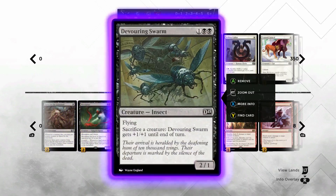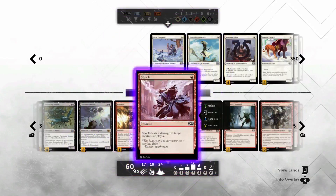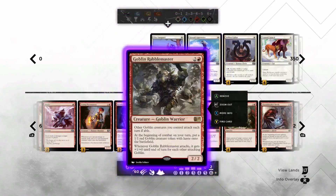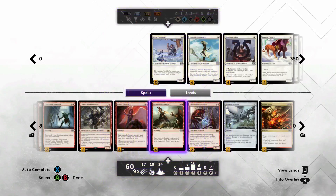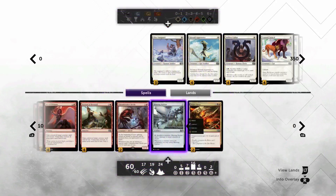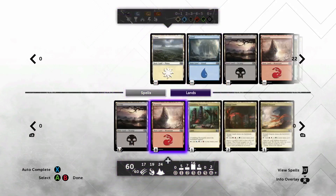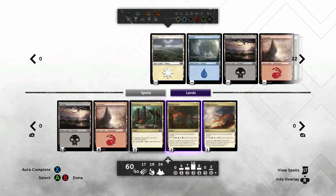Four Devouring Swarm, two Graveborn Muse, one Banefire, two Shocks, three Young Pyromancers, two Krenko's Commands, two Goblin Rabblemaster, four Act of Treason, four Portent of Betrayal, two Charm Breaker Devils, two Blasting Stations, two Augur Sprees, 24 lands: 12 Swamps, eight Mountains, and four Rakdos Guildgates disguised as tri-lands.